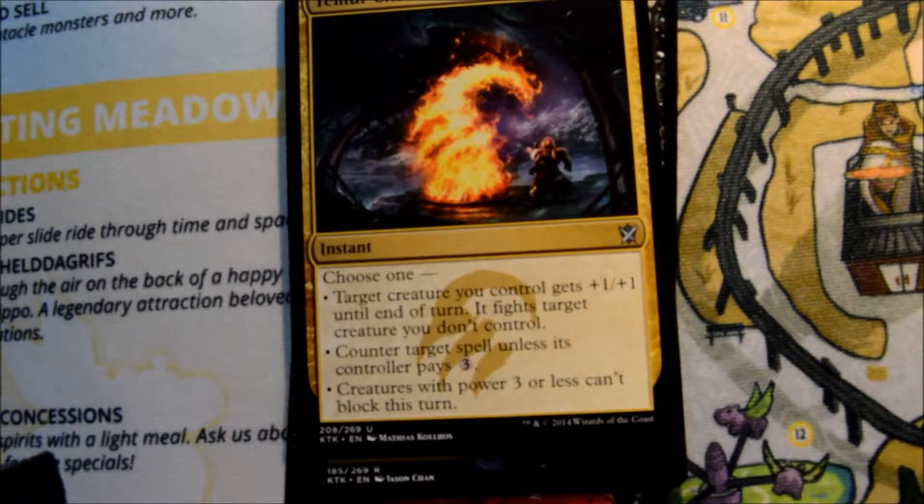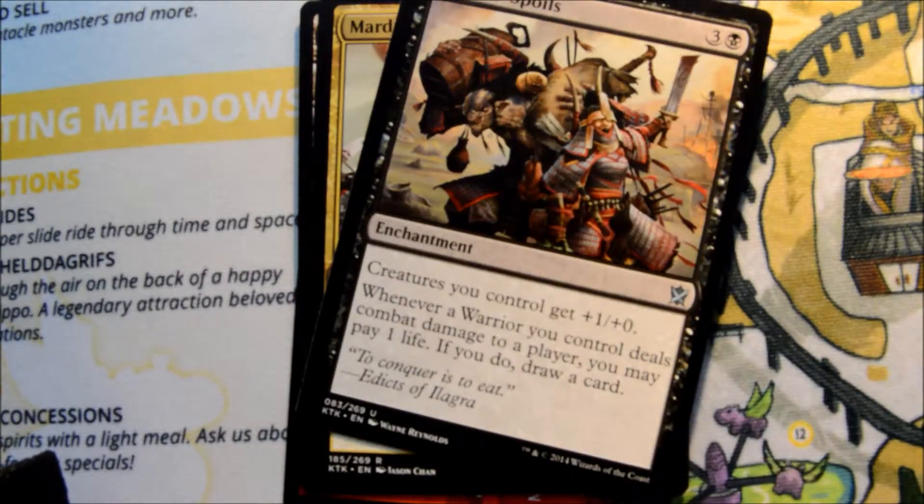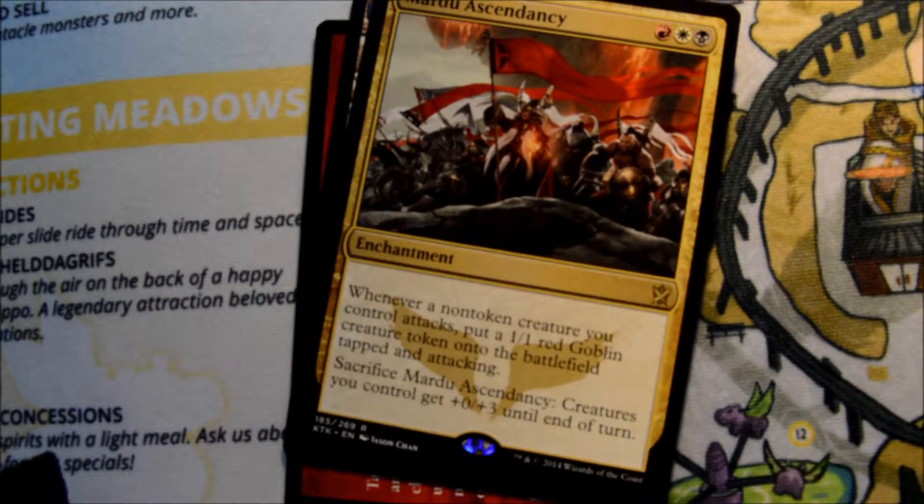First uncommon, Venerable Lammasu, Temur Charm, Raiders' Spoils, and the rare is a Mardu Ascendancy.